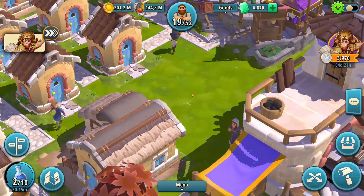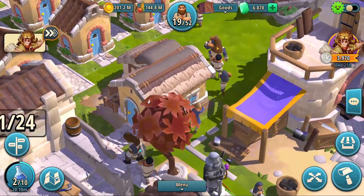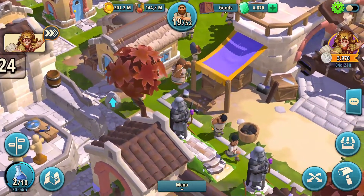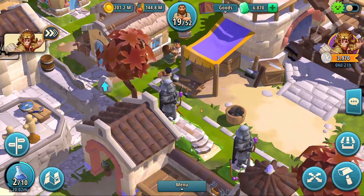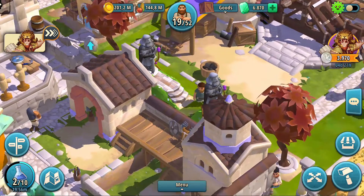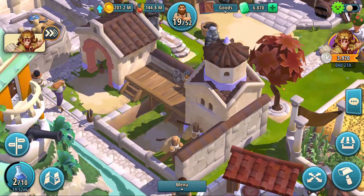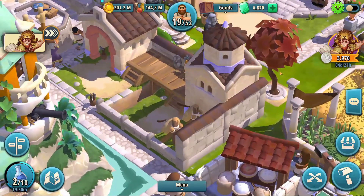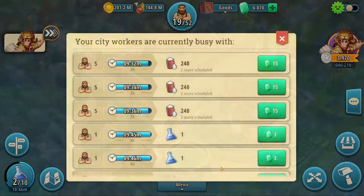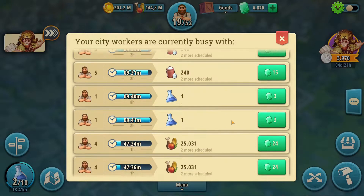Number two: workers. Talking about a very similar aspect as with culture, the population system goes much beyond just building your homes and accommodating your people. In Rise of Cultures, we have the so-called workers that you are constantly interacting with during your gameplay even after you build their homes. They are a living part of your city — you can watch them walking in the streets and follow how they are working on your tasks. Once you get a new worker to your city, a new strategy aspect of the game comes into play.